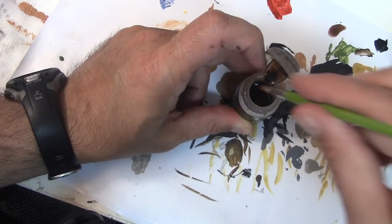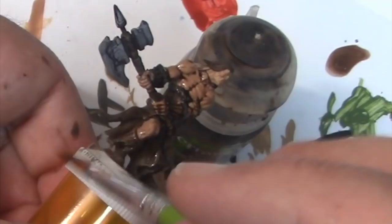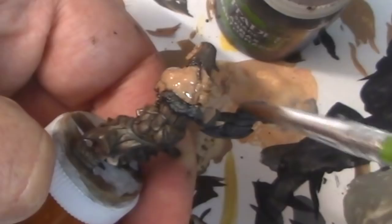People have asked me about making washes, and I will do that for terrain but not for models. I really like the consistency of Citadel's washes — even though they're very expensive, the bottle is large and they're of very high quality. Miniature painters refer to washes as liquid talent, and I think you can see why — it really makes all the muscles stand out on the model. If you do apply too much wash, just soak it up with your brush and wipe it off on a paper towel.